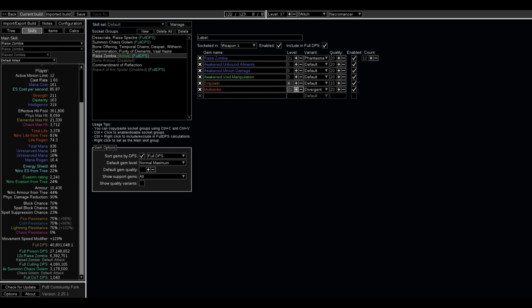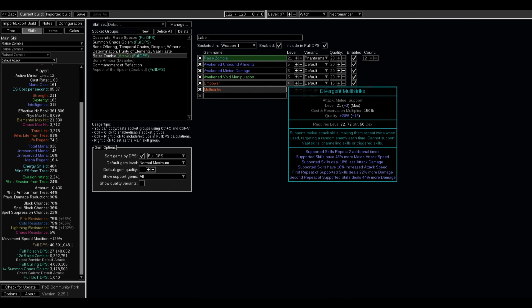The Multi-Strike variant I'm using is much cheaper than Awakened Multi-Strike, which is about 28 to 30 Divine. The variant I'm using does not need to be level 21 — the level 20 gem was only going for 1 Divine when I got it. So that covers Multi-Strike. All the weapon gems together should not be too expensive — about 5 to 6 Divine if you follow my currency-saving tips.